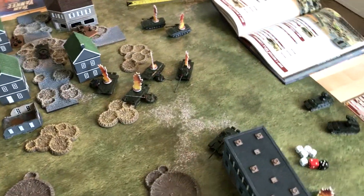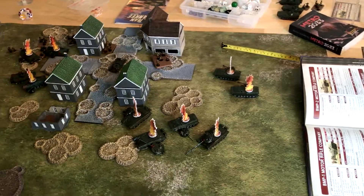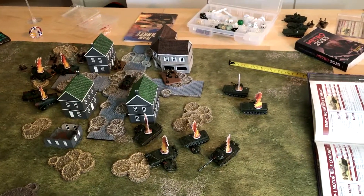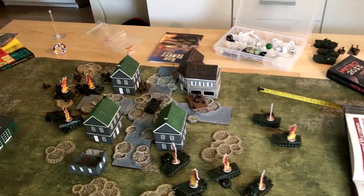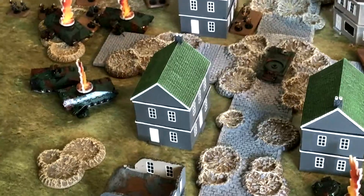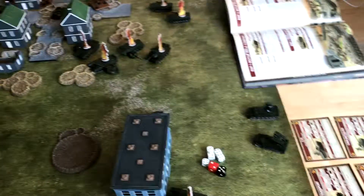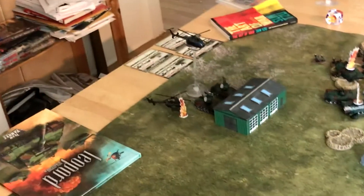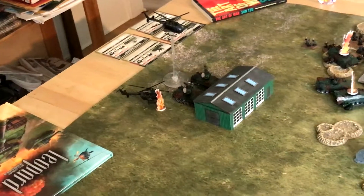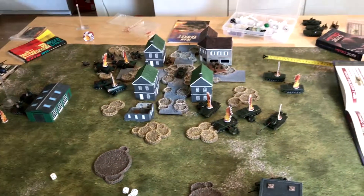Soviet Turn 3. His BMP transport teams lost their morale check, as did the last T-72s, so they bailed out and left. The AK-74 team in this building moved out to the street. The RPG teams fired on the last mortar but did nothing. Amazingly, his Gophers actually destroyed a PAH — took half the game for that to happen. His battalion commander shot at the Leopards and destroyed one.